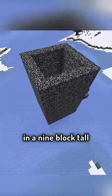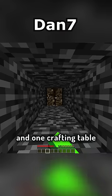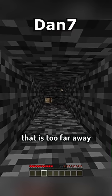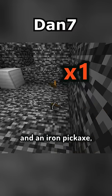I trapped my friend Reistercook in a 9 block tall bedrock box. Inside, there are 2 cobwebs, 1 iron block, and 1 crafting table that is too far away to get when broken. To escape, all you're given is 4 sticks, 4 gold, and an iron pickaxe.